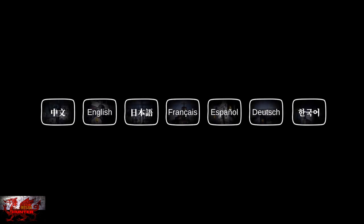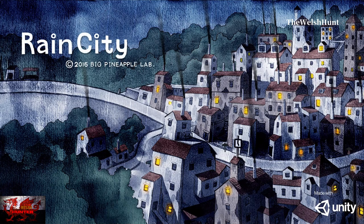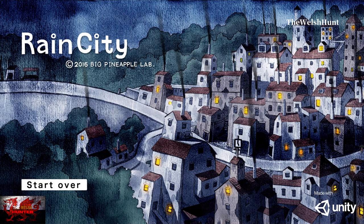We play as a cat - let's call him Fluff Nuts - who has to embark on a mission to find his sister, who has gone missing. Let's just call her Fluff Flaps. We have to go through a town where it always rains, hence the name of the game, meeting new characters and sorting out puzzles and minigames to get old Fluff Flaps.